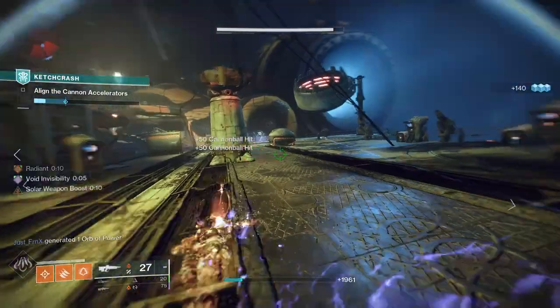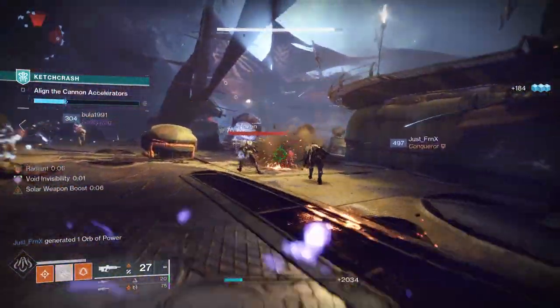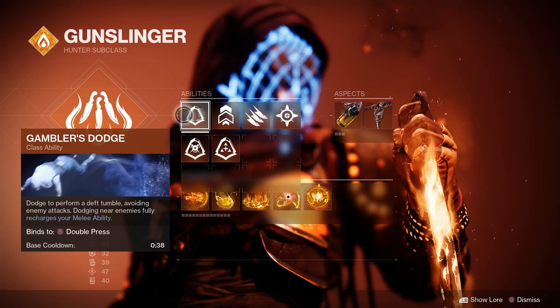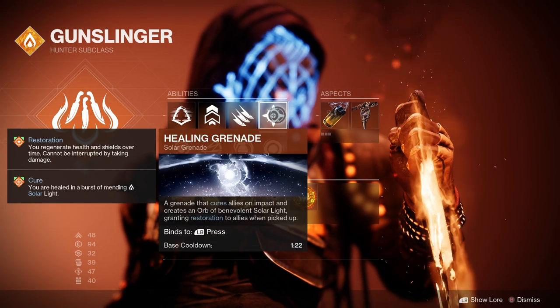Without further delay let's dive into this build. First of all, the Solar 3.0 setup. For my super I'm using Blade Barrage, my class ability I'm using Gambler's Dodge, my melee is Knife Trick, and for my grenade it is a Healing Grenade.